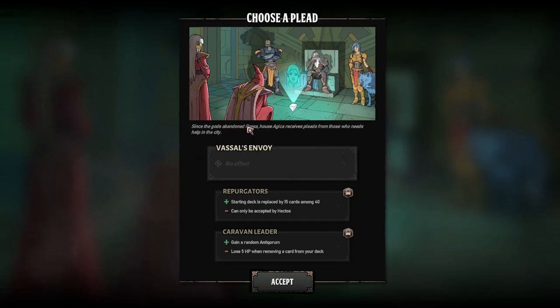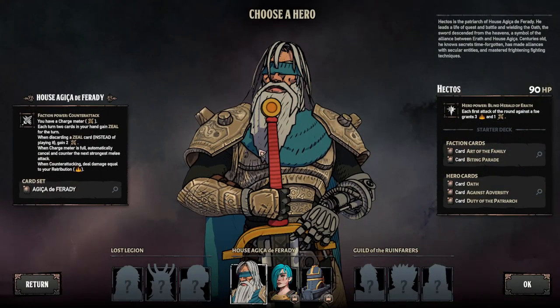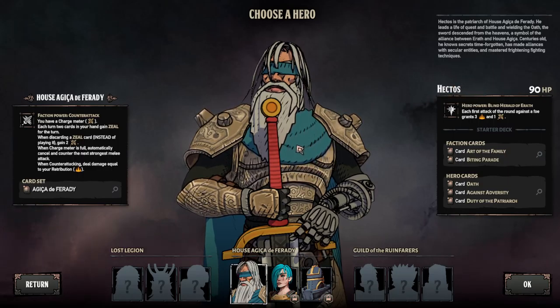Since the gods abandoned Oressa, House Agica receives pleads from those who need help in the city. Choose a plead — not available in demo. Only this hero, Hectos, is available for the purposes of this demo.